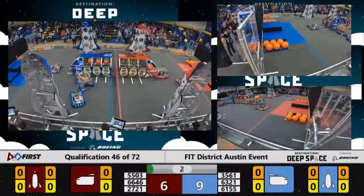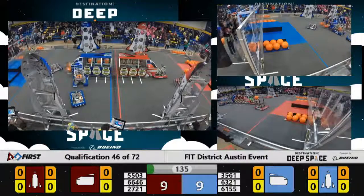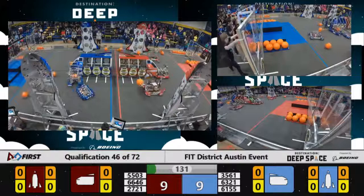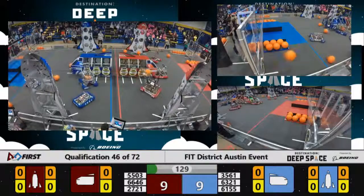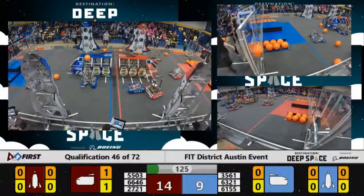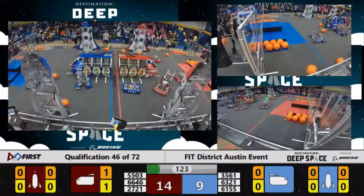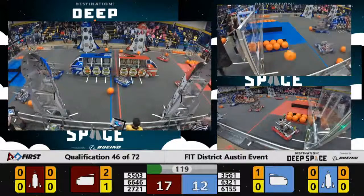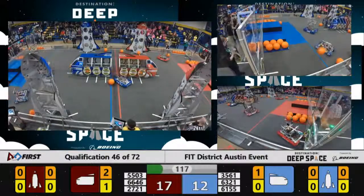6646 gently trying to place that hatch panel on — they're close but not quite close enough. Electrobots trying to do the same thing with a piece of cargo in their cargo ship. 55.03 inches their way closer to scoring that piece of cargo — they're close and they make it! Electrobots, up and in it goes. Cargo litters the field, these robots anxious to scoop it all up.